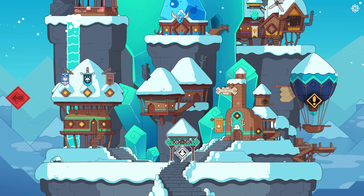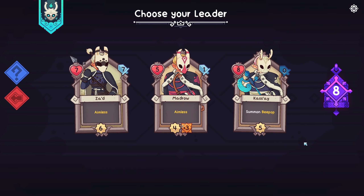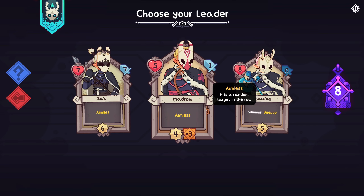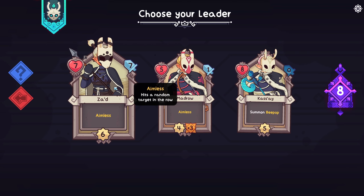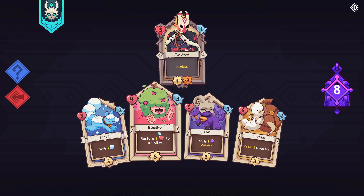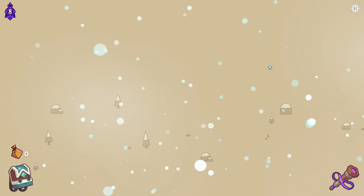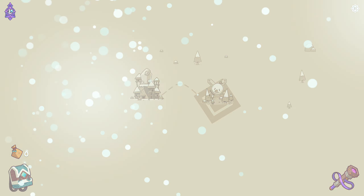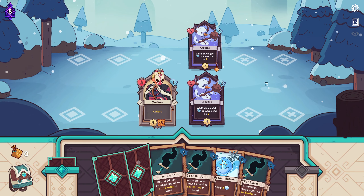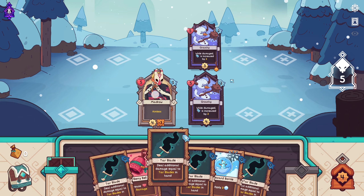Hello everyone and welcome to Wildfrost. The last run didn't go too well if you've seen it, but we're here to try again. Aimless, seven damage — we'll try this and we'll grab some healing this time. Yeah, it was interesting to say the least. At least last time we re-rolled the bells, so slightly different run. Let's see how it goes.